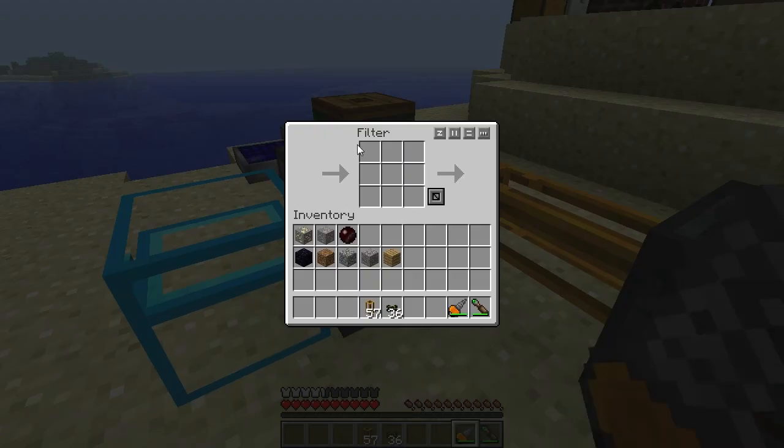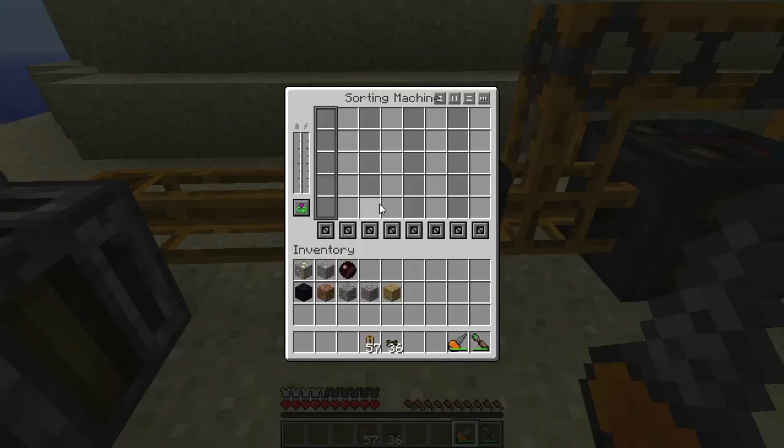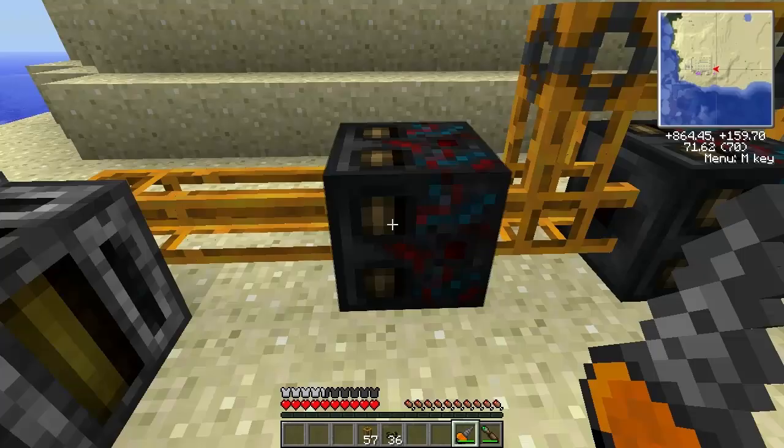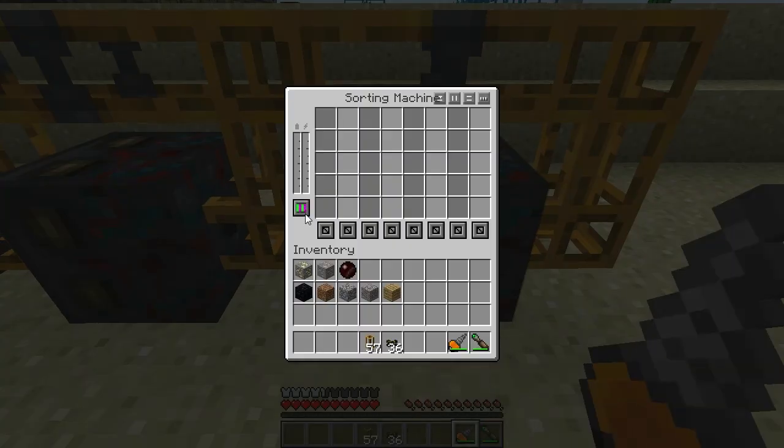A filter pulls whole stacks out at a time, but you can also tell it to pull certain things — like one piece of iron all the time. But since it's a sorting machine, we want everything. These sorting machines will be doing the sorting. The first sorting machine has to be in this mode, and we're going to default white as where we want to put items that aren't matched by the sorting machine. The rest just does a multiple sort — it does everything.